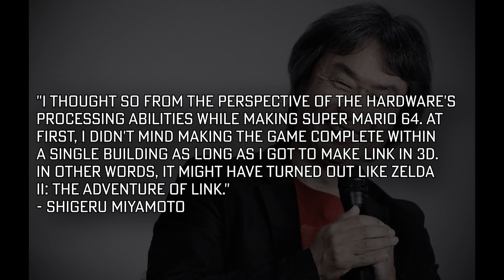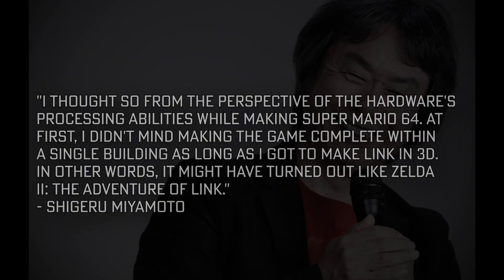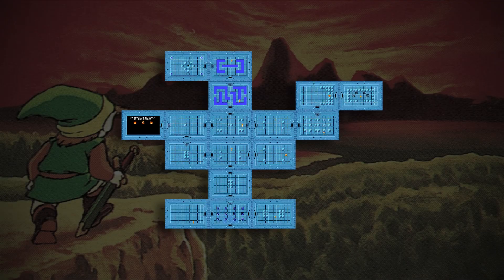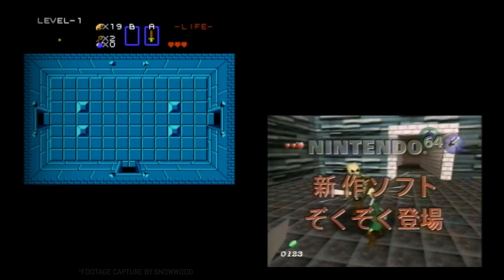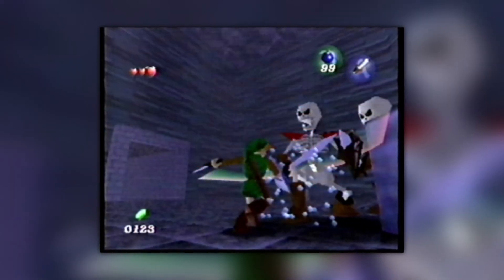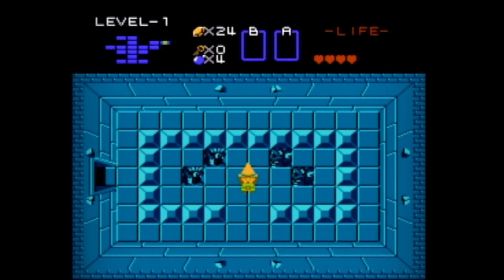Ocarina of Time followed this formula as well, originally being designed with the idea of being Zelda 2 but in 3D. This Triforce dungeon seen at Shoshinkai 96 also bears a great resemblance to another location from Link's past: the Eagle from Zelda 1. Just take a look — the blue color scheme, the checkered floor, scattered blocks in the rooms, and the square entryway that seems to lead right into another room. And just like in the Eagle, Link is fighting a group of Stalfos, although there are only two here instead of three.